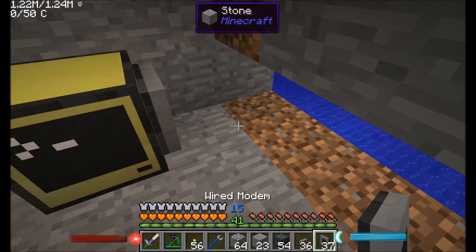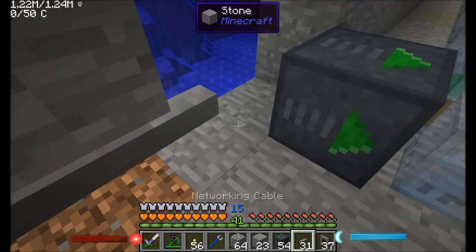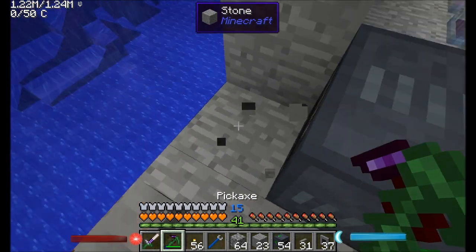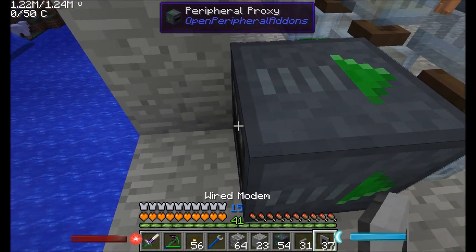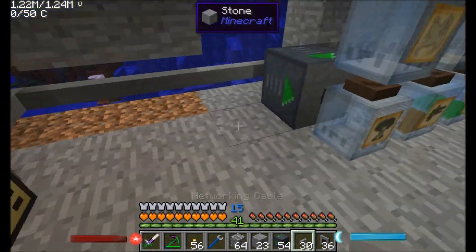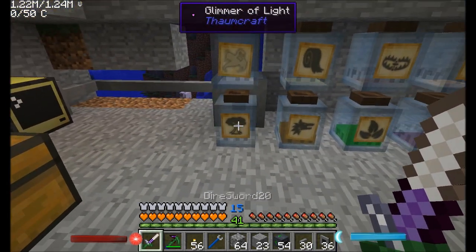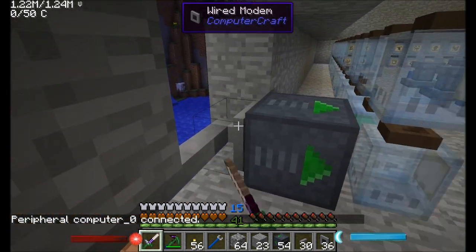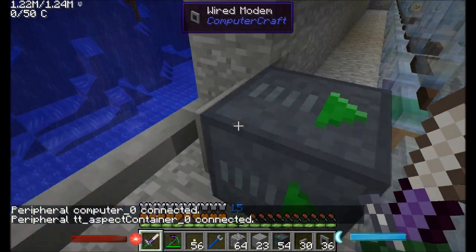So we'll put the wired modem on there, and I'll put these guys here. We do need a wired modem here. So now we should be able to read what's in that jar. Let's find out, shall we? By the way, you want to right-click your modems here, and then it'll connect them as shown.